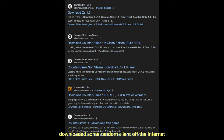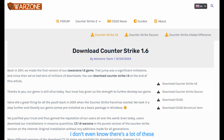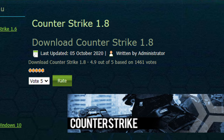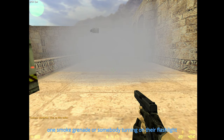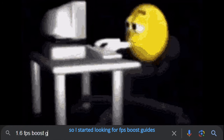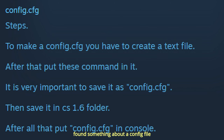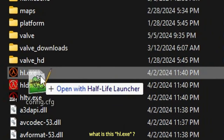I downloaded some random client off the internet — I think it was this one, I don't even know, there's a lot of these CS 1.6 clients. This game was different and it ran relatively well. One smoke grenade or somebody turning on their flashlight would still drop me to like 10 FPS, so I started looking for FPS boost guides. Found something about a config file and where to drop it in the game files. What is this hl.exe?